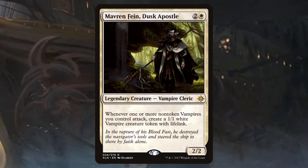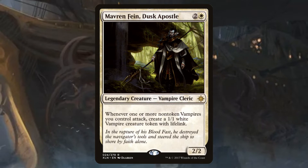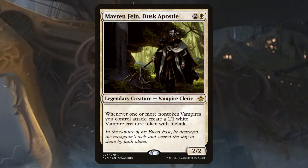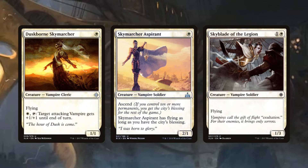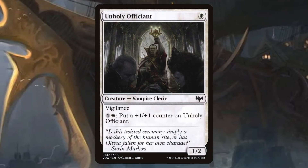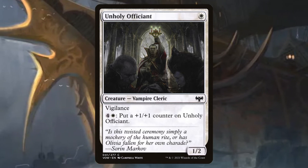First, let's talk about vampires. Maverin Fane is a vampire, and he likes it when your non-token vampires attack. If your vampires aren't attacking, Maverin Fane is a vanilla 2/2 and that does not impress me. So we're going to play some vampires. Even if we refuse to put utter trash into our deck, we're still left with a few Mono White vampires that are, well, just okay. Duskborn Skymarcher, Skymarcher Aspirant, and Skyblade of the Legion are cheap vampires that generally have flying and should be able to easily attack and trigger Maverin Fane. Unholy Efficient is a 1-mana 1/2 with Vigilance that lets you pay 5 mana to put a +1/+1 counter on it. You will rarely ever activate this ability, but it's cheap, so get in the deck.